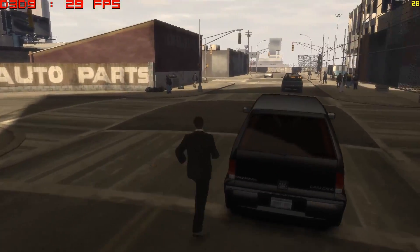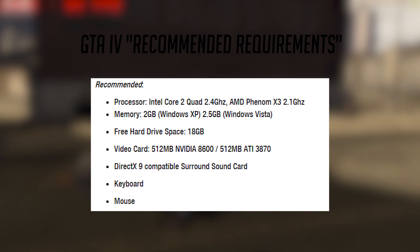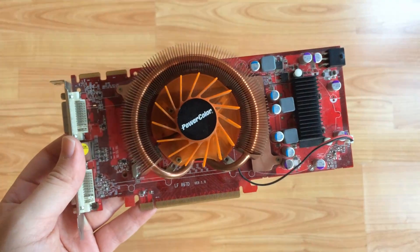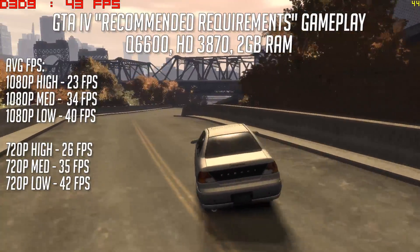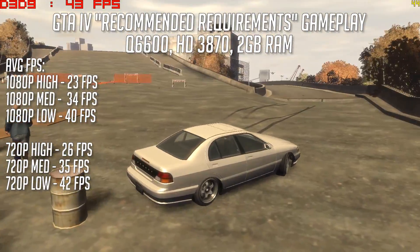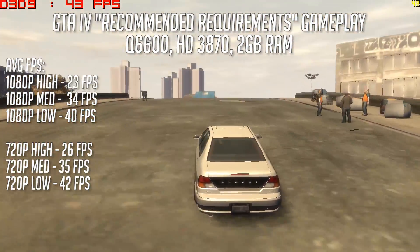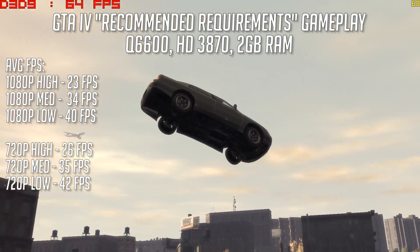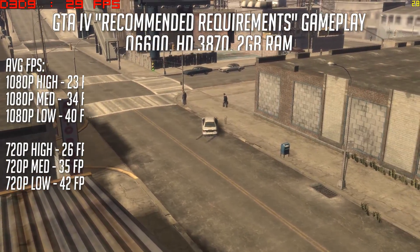Kicking things off with GTA 4, because we all know what a pain that was to run when it came out, and it still is. Rockstar themselves recommended a 2.4GHz quad core or Phenom X3, with an 8600 from Nvidia or 3870 from AMD. I'm using a Core 2 Quad Q6600 at 2.4GHz and a 3870. At 1080p the game stuttered quite a bit, but the average frame rate came out at around 40fps with the lowest available settings. Turning things up saw a drop in frames as you'd expect, so things were best left at low. 720p saw no real improvement, but there was less stuttering. I believe the graphics card is the issue, not to mention the recommended 2GB of RAM. Because of the possible variations with resolutions and settings, I've included results from 720p and 1080p tests with different graphical settings to give you a wider idea of performance.